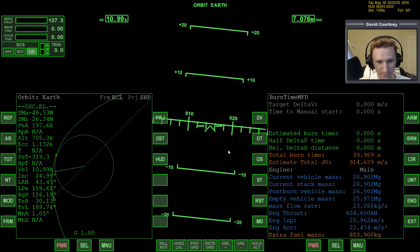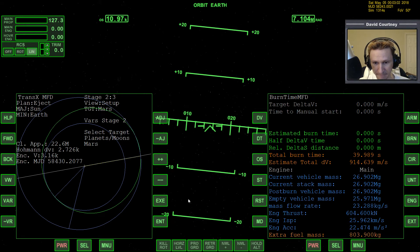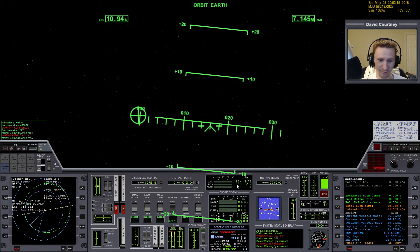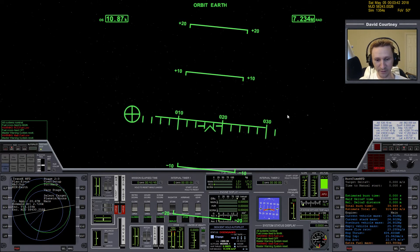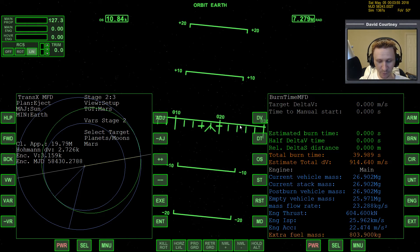Before warping time forward to Mars, let's bring up TransX — always important to keep it open somewhere. The radiator is open; everything looks good. Checking fuel: 1% of main fuel remaining and just 3.5% RCS — cutting it very very close. I was going to transfer a little fuel back to RCS to avoid a MWS warning, but I'll get one anyway since main fuel is so low. Let's do a Control+S save — I like to have different save points throughout the flight.